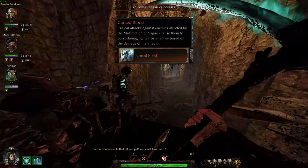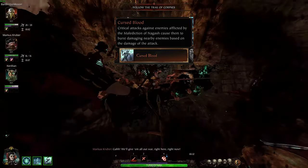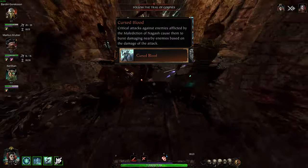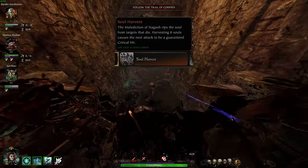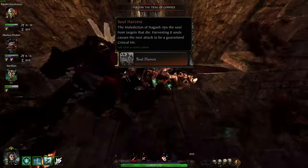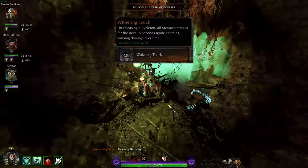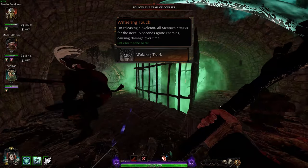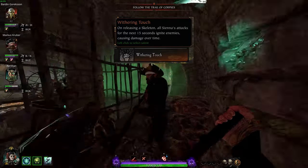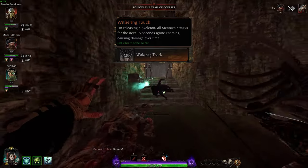The level 20 talents consist of Cursed Blood: critical attacks against enemies afflicted by Malediction of Nagash cause them to burst, damaging nearby enemies based on the damage of the attack — a great splash damage talent, though I wish it could proc from normal attacks instead of crits. Soul Harvest: Malediction of Nagash rips the soul from targets that die; harvesting 8 souls causes the next attack to be a guaranteed critical hit — great when you can count and determine when to use it. And Withering Touch: on releasing your skeletons, all of Sienna's attacks for the next 15 seconds ignite enemies, applying Malediction to everyone you hit — a great risk/reward playstyle talent. Cursed Blood was my go-to here.